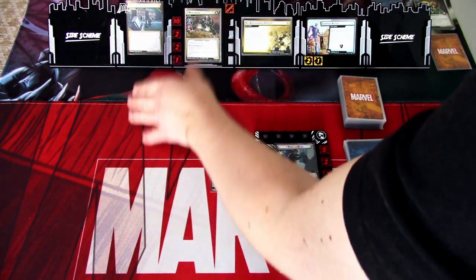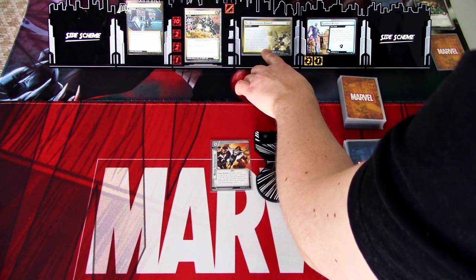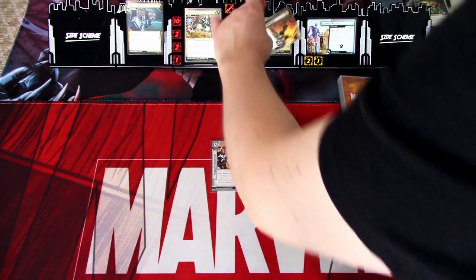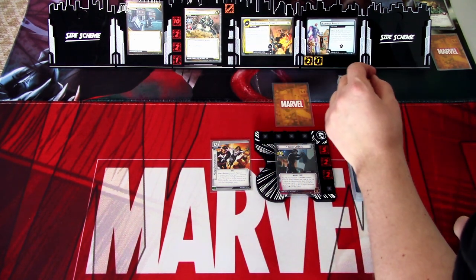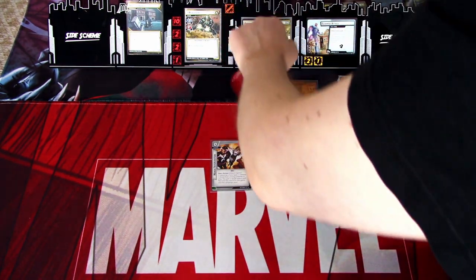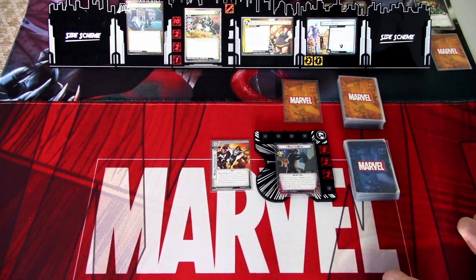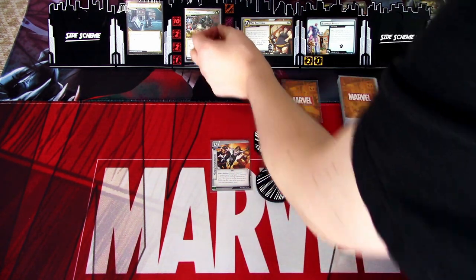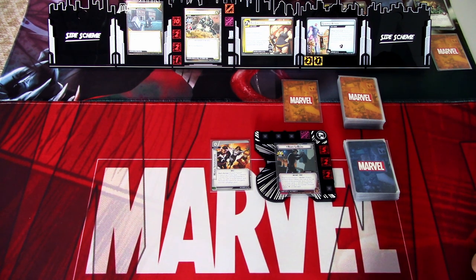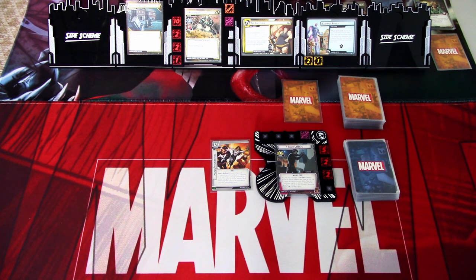We put the Save the School environment into play. I am playing on standard, so we need to defeat two villains to win the scenario. We advance the first main scheme — when revealed, deal each player a face down encounter card, advance to the next card in the main scheme deck, and add this card to the victory display. The schemes are shuffled so we don't know which we get first — we're starting from the cafeteria. Each character gains retaliate, so I'll note that. If there are three main schemes in the victory display, the players lose. Hopefully we can defeat two villains before that happens.